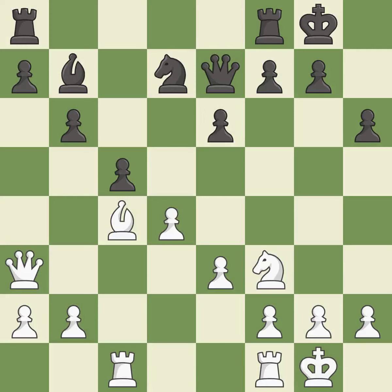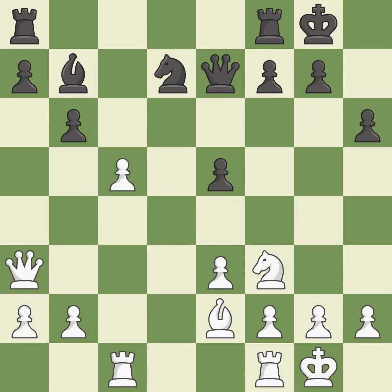This threatens to double the pawns in front of the king — it is best. This moves the bishop to a better location, allowing it to control more squares. This stops the opponent from being able to double the pawns in front of the king — it is best. This is a fair move — it is good. This is an equal trade — it is best.